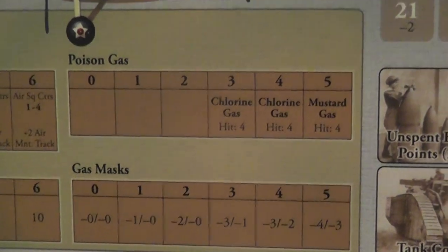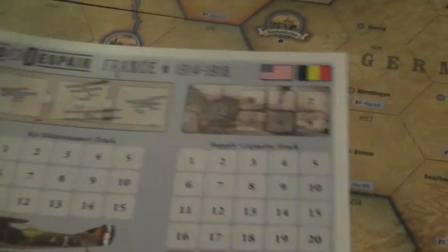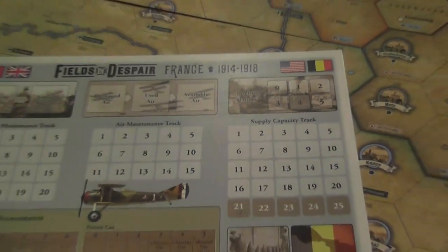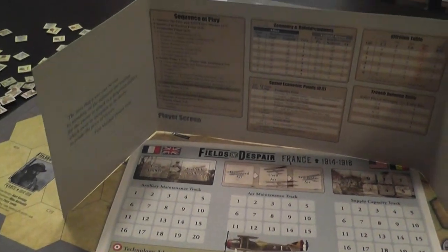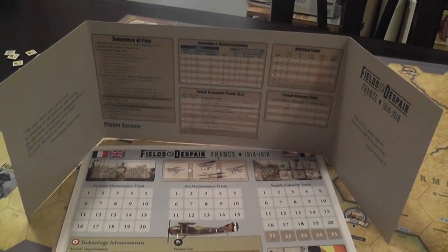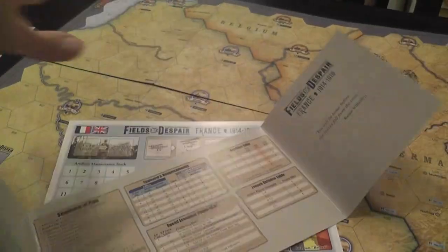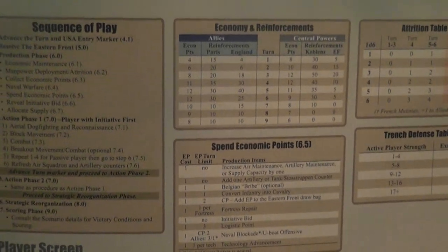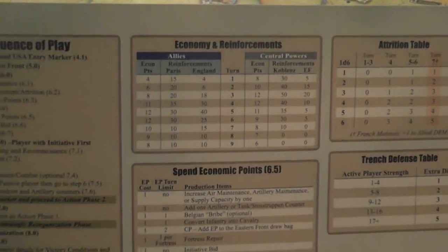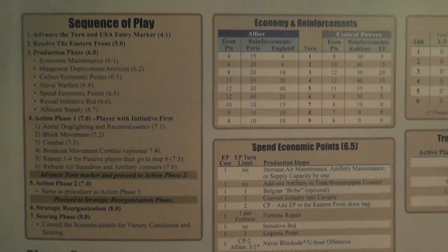Poison gas is used to improve your chances of hitting the opponent. The gas mask has a protective function, and tanks are good for fighting as well. Each player also has a screen to hide information — the quantity of resources you may have. The screen looks really nice on the side facing the opponent, with the same art as the box cover. The inside also has a player aid, printed in small font, but the information is well laid out and very convenient to have in one place.